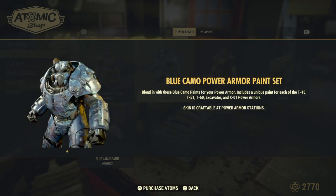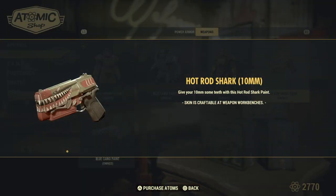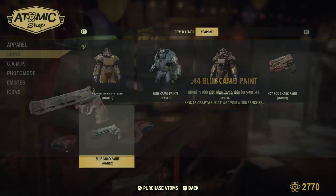The first item is this blue camo power armor paint set — I just unlocked this at level 15, and it can be applied to any of the power armors. We've also got this hot rod shark 10mm paint, which I believe was around level 11. And then the blue camo paint for the .44 is also unlocked, I think at rank 13.